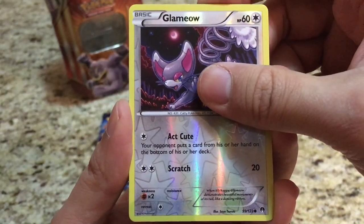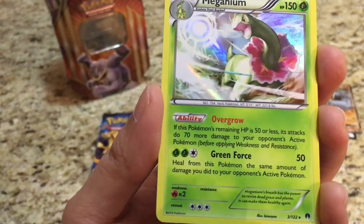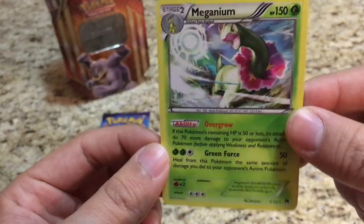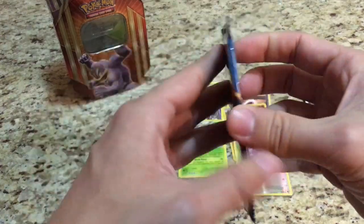Oh cool, we got the Chikorita and the Bayleef! The reverse is a Glameow — just an uncommon — and the rare is a Magneton. Awesome, we got the Bayleef, the Chikorita, and the Magneton, and it's a holo! Really cool. I'll consider that a pull — not too bad.